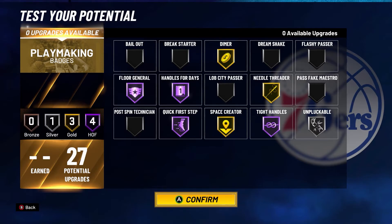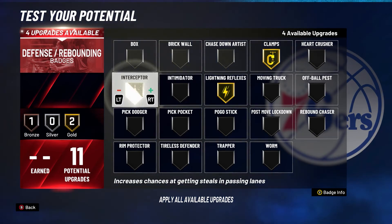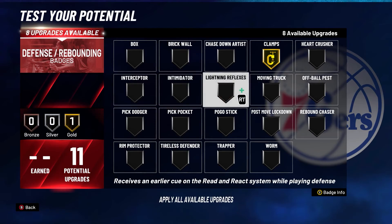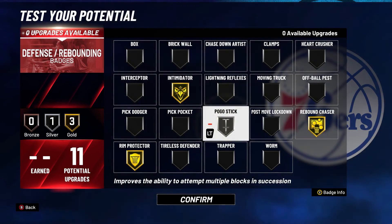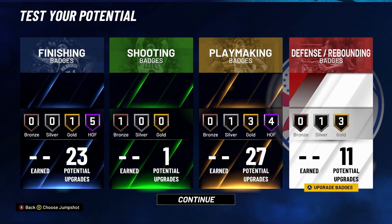For the 11 defensive badges, there are two setups. If you're playing the guard position — say you're running the two in the park with another big man — go Clamps gold, Lightning Reflexes gold, Interceptor gold, and Intimidator silver. This gives you the ability to clamp down guard positions. Now if you're the big man — 6'9", undersized, playing in the paint — go Rim Protector gold, Intimidator gold, Rebound Chaser gold, and Pogo Stick silver. Pogo got nerfed pretty bad, but this build is undersized and may need to jump multiple times in a row. And that's the 62-badge center build.